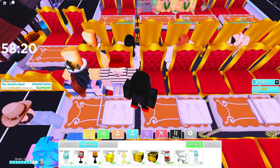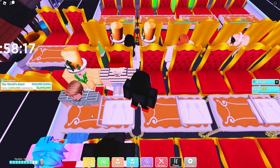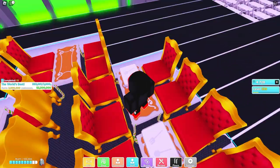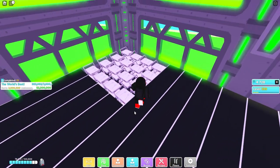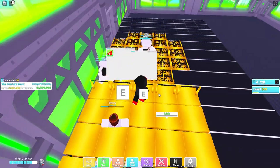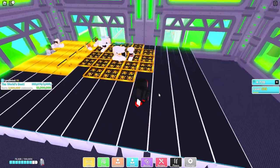You want to get a silverware tray and a table and basically glitch the table into the tray. You also want 16 silverware trays in the corner on every single floor. The second floor is where everything for cooking goes on.